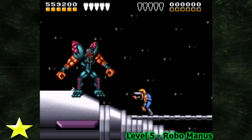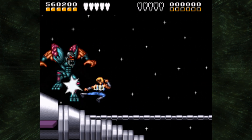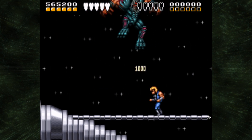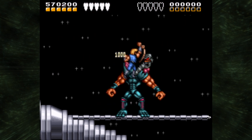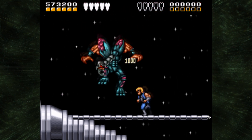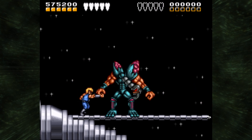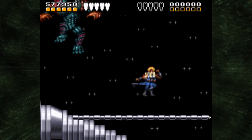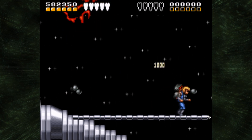The next boss is Robo-Manus. You can also do a glitch kill on him, which I'll show after. Robo-Manus just kind of moves his head up and down, vibing. If you let Robo-Manus hit the ground, he will shoot lasers — pew, pew — so you gotta be cautious: jump over, duck, whatever. Overall, Robo-Manus isn't that bad, but it is easy to screw up your combo if you're just going for the jump-kick combo.